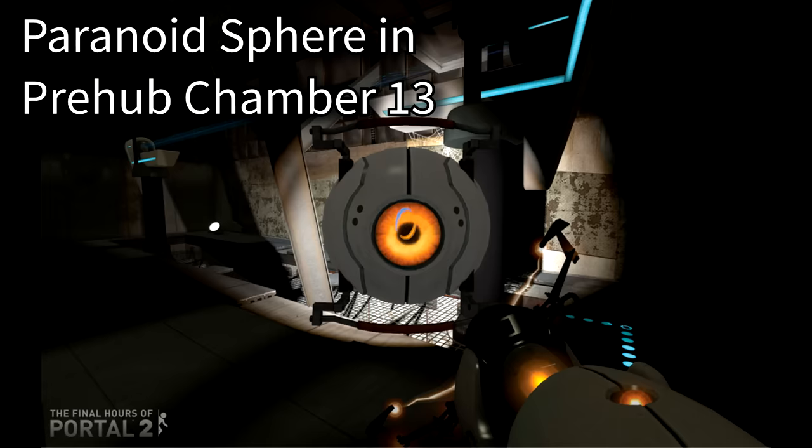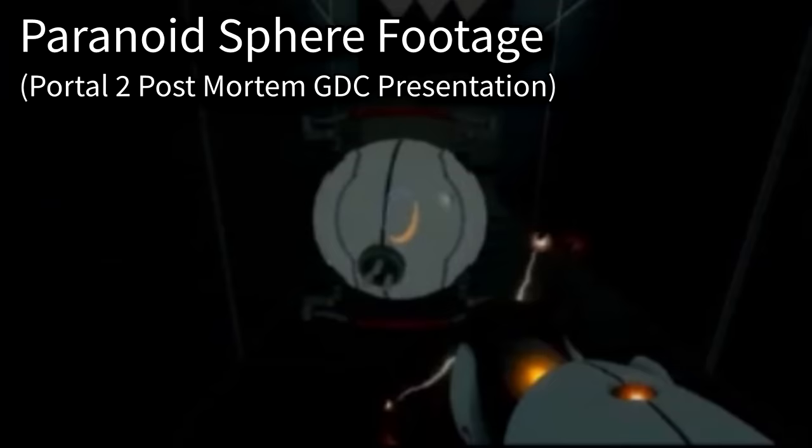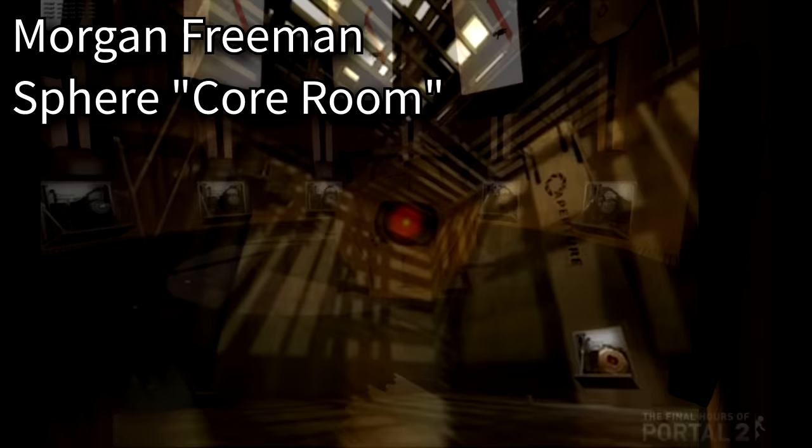I want to talk about the Paranoid Sphere first. It was one of the first cores ever conceived for this era, still sporting the Portal 1 core design. The truth is, the Paranoid Sphere was cut very quickly. Its main concept quickly evolved into another quite familiar core, as the general concept of an overly defensive and aggressive core who has been abandoned in a room went on to form the basis of the Morgan Freeman Core — yes, that was his actual name. Both share the same internal actor name of Sphere 01, and their basic concepts match up perfectly, with the Morgan Freeman Core simply being a version of the Paranoid Sphere that evolved much further.